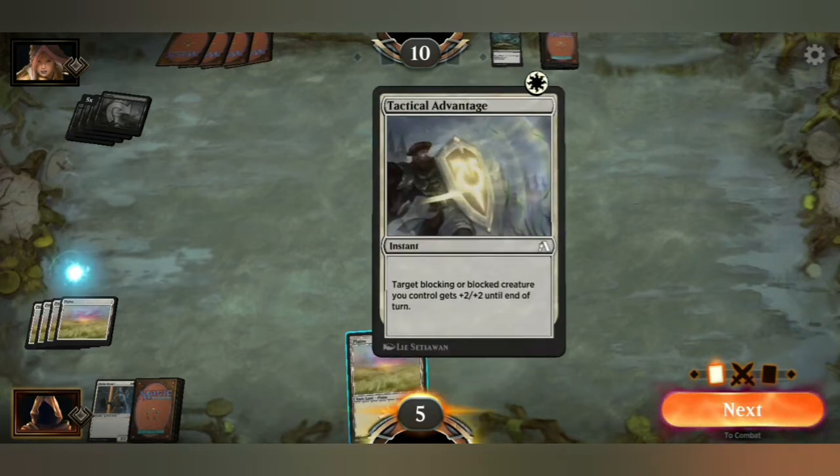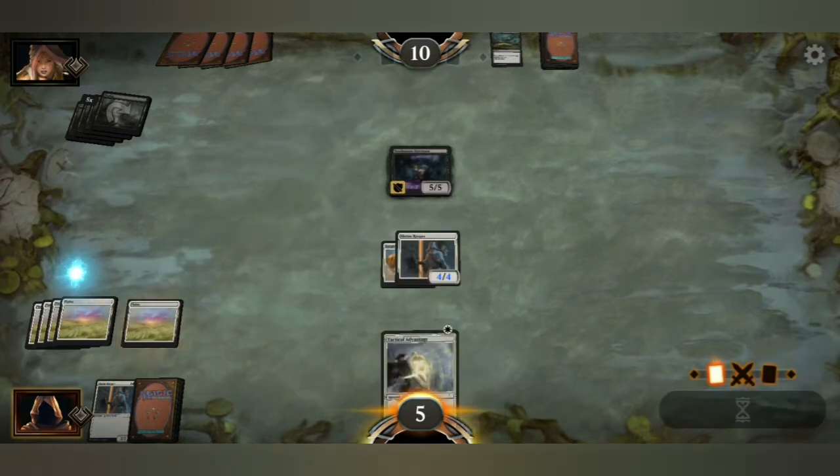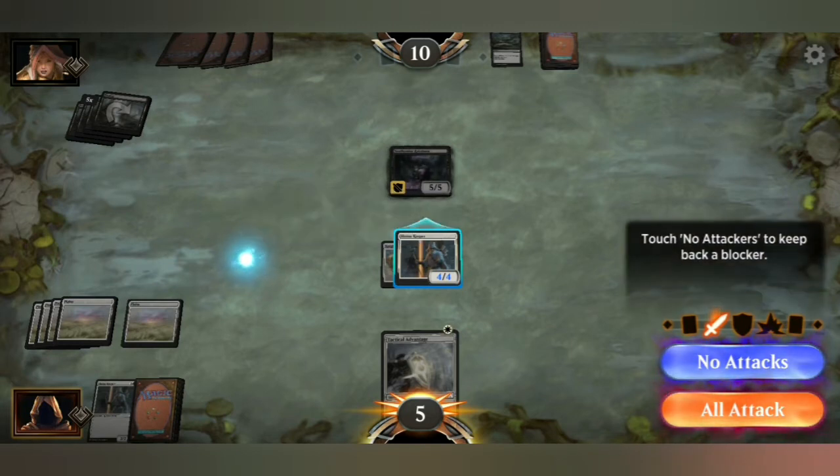Alright, what's my instant? Target blocking or blocked creature you control gets plus two, plus two until end of turn. We'll play the land. I don't want to attack — of course I can't. No attacks.